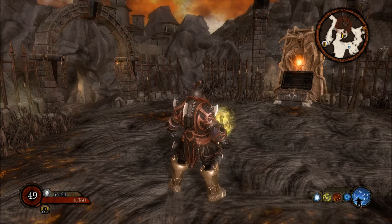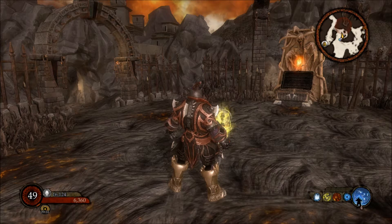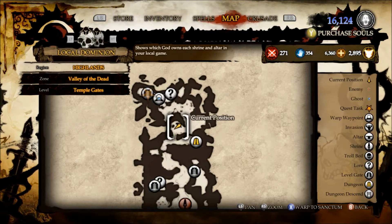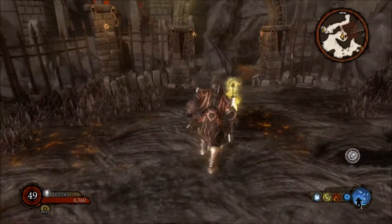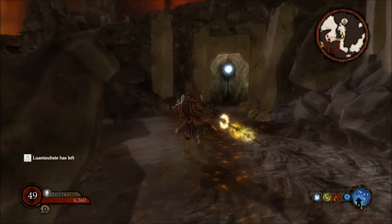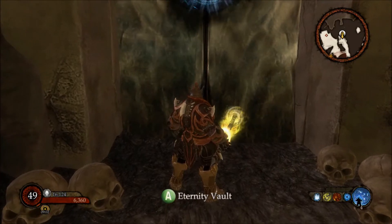The last one for Void is Valley of the Dead. You want to go to Temple Gates — sorry, Temple Gates not Skull Pit — and it's Eternity Vault. If you come to here where that chest is, it's just here. That's all the Void locations done.